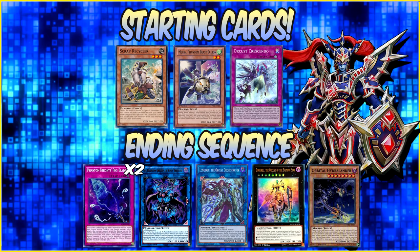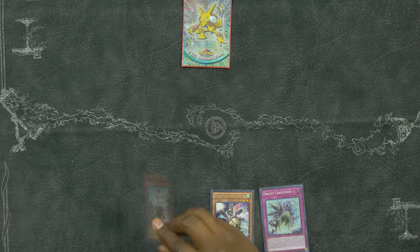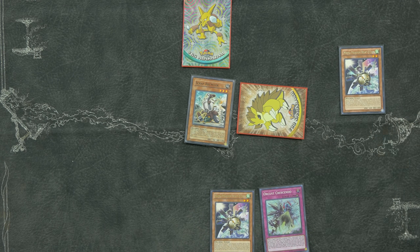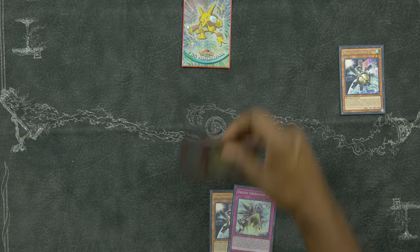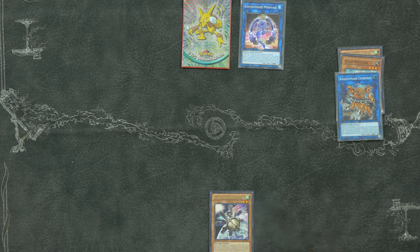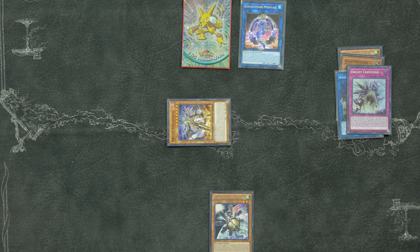Okay guys, so this combo is going to require Scrap Recycler, Mecha Phantom Beast O-Lion, and if you guys want that crazy combo seen in the beginning of the video, add the Orcust Crescendo for your discard outlet. Also want to give a shoutout to my boy Shevel1300 for pointing out that Orcust Crescendo can only let you special summon Dark Machine monsters during the turn you use the effect — not just summon dark monsters. So you won't be able to use Crescendo on your opening turn, but during your opponent's turn you can search the card you need and then drop the Hydrolander, which will pretty much get you game. Start off by normal summoning Scrap Recycler to your side of the field, then with Scrap Recycler, send O-Lion to the graveyard. It's going to summon a token to your side of the field since O-Lion was sent to the graveyard. Use both your token and Scrap Recycler for a Link Summon into your Nightmare Servers, then Nightmare Servers for a Link Summon into your Nightmare Mermaid. With Mermaid, discard the Orcust Crescendo to special summon Orcust Nightmare to our side of the field.